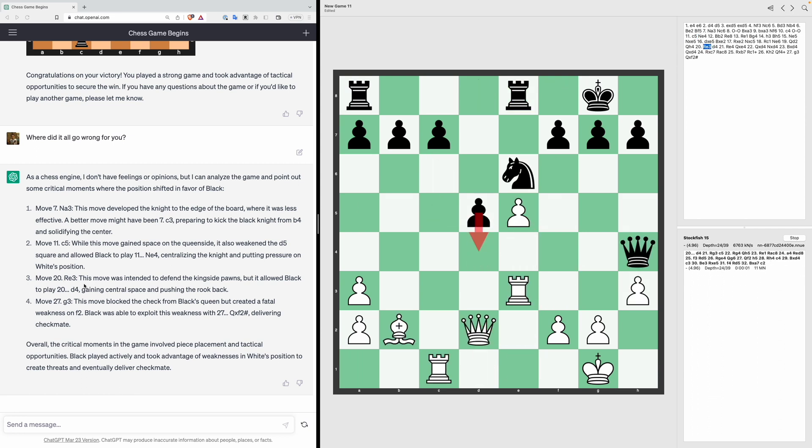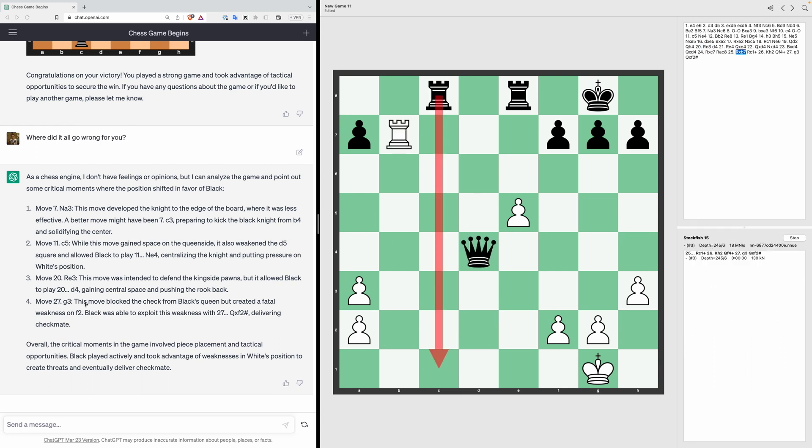ChatGPT identifies move 20 — Rook E3: intended to defend the kingside pawns but it allowed black to play D4, gaining central space and pushing the rook back. And move 27 — blocking the check from black's queen but creating a fatal weakness on F2. So that was pretty much it.